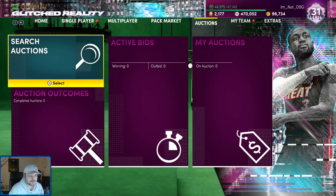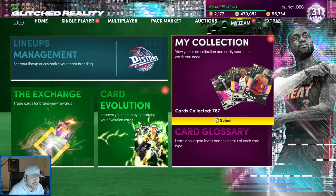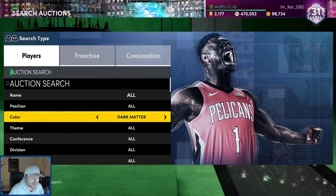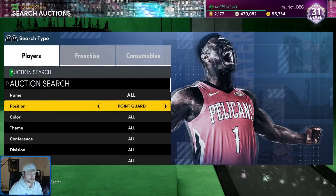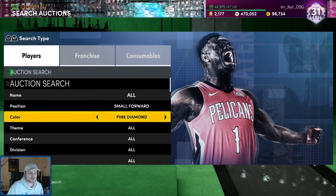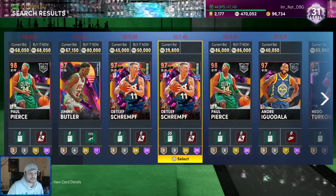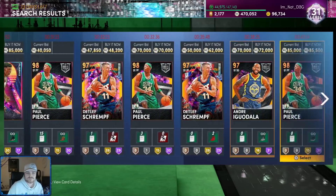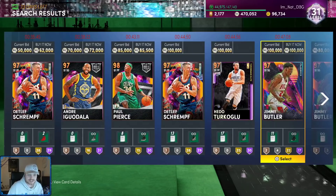Then we are on to number two: why are there no good small forwards? You guys might be saying there are a lot of good small forwards in the game — but are there? Because there's not. Let's look at small forwards at the Galaxy Opal tier. You've got four or five, and not one of these cards is good. I've said this in so many videos — I'm sounding like a broken record.